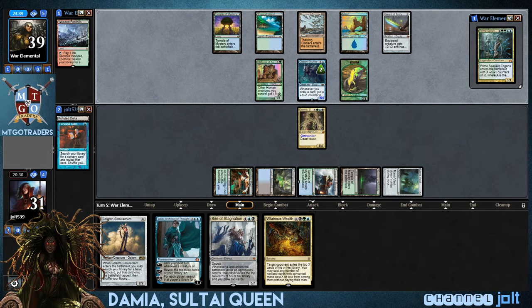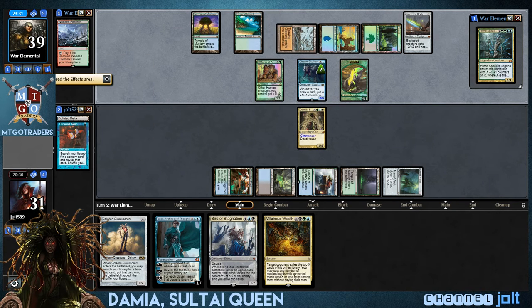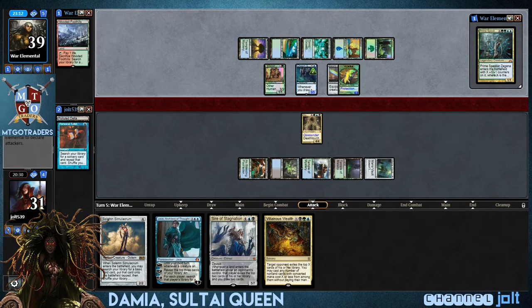That's the kind of thing with Damia. When you build Damia, like different commanders, you can go fun stuff or you can go control. Damia is more geared towards a spikier control build, because usually you just want to take advantage of that card draw and have high-impact stuff. I mean, you can build whatever you want with Damia — it's a good card drawing engine — but it really suits you to get into spots with a lot of mana. It's turn five and we have Damia out. She's a seven-drop creature, so cashing that card draw.